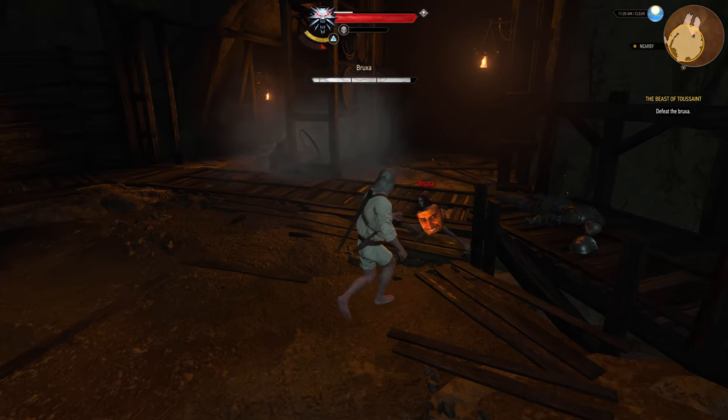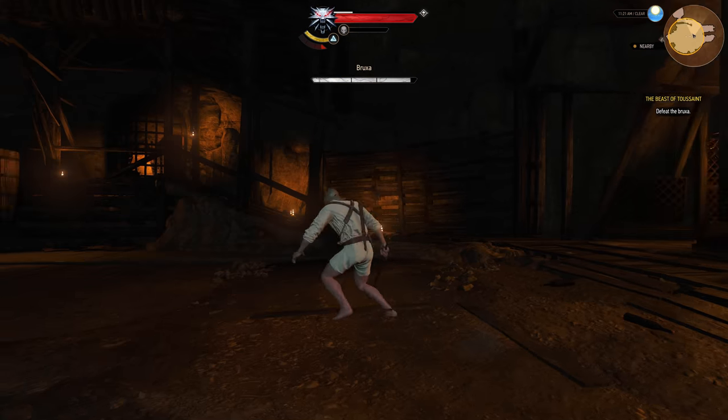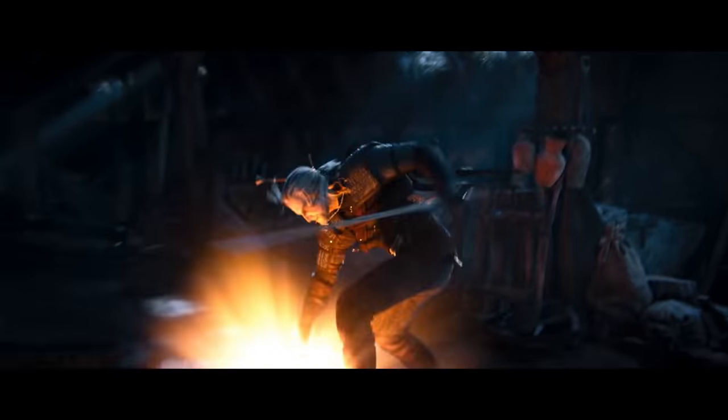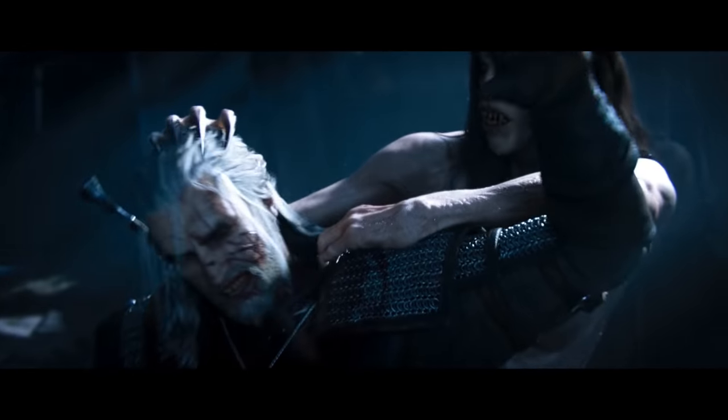If you try, however, she will quickly jump back on her feet and you will fail. This is perhaps a nod to the game's launch trailer, where more or less the same thing happens. However, there is a way to actually stab and one-shot her immediately. All you need to do is slow her down with the Yrden sign prior to this. This trick, by the way, works on every Bruxa in the game, so you can do it later as well.